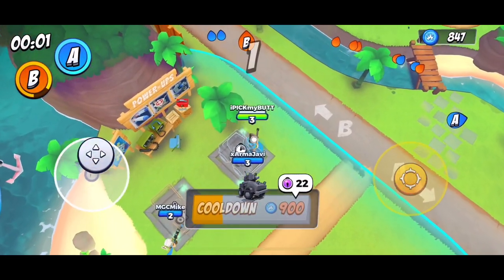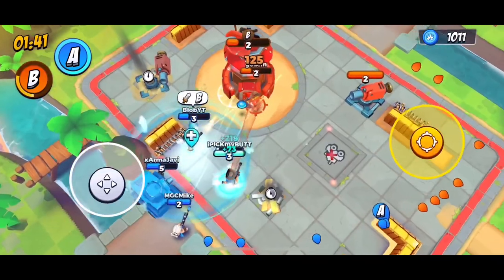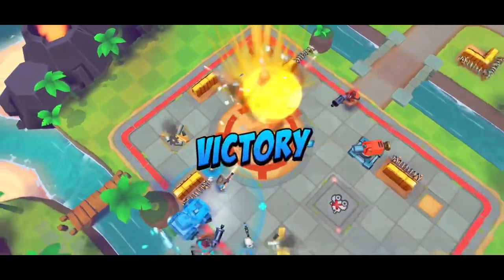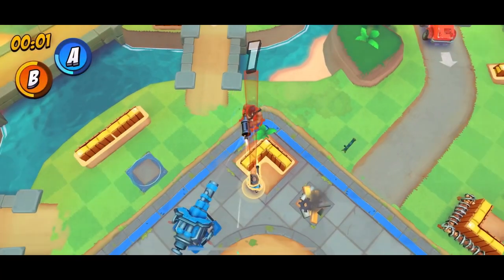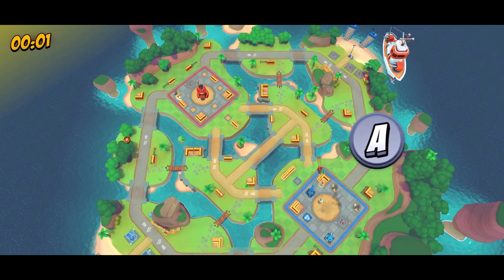If the four and a half minutes goes by and nobody controls both outposts, the game will go into overtime. From that point, if both teams have an outpost, the first team to eliminate the other team's outpost will win. If neither team has an outpost, the first to capture one wins. After two minutes of overtime with no resolution, the game will choose the outpost with the highest health points as the winner.